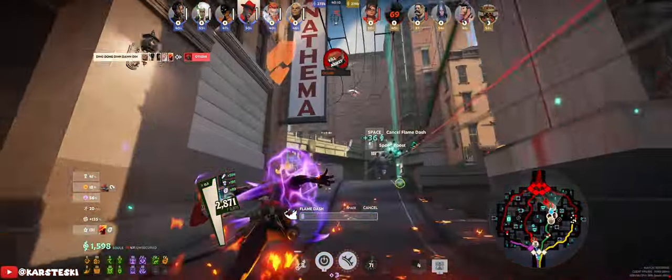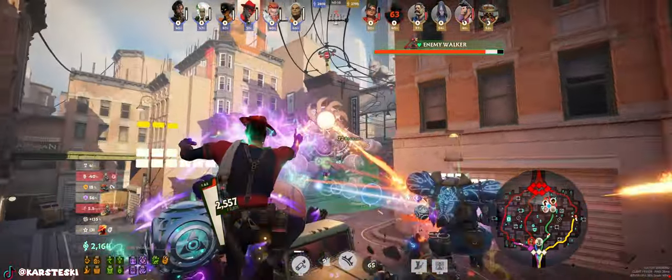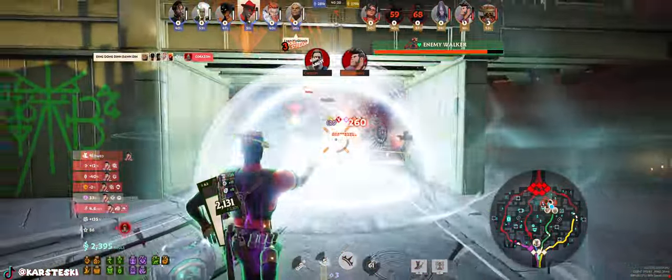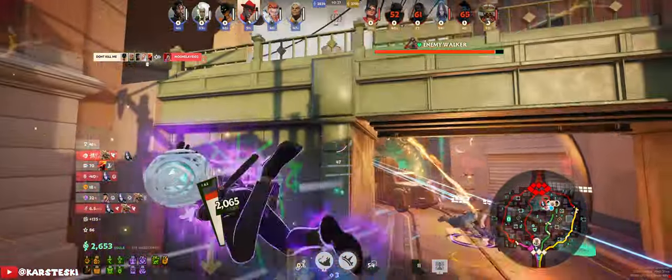Try your best not to sell Infuser — 20 spirit lifesteal and 20 spirit power is just insane value no matter what. Bebop pulled me in while I was mid-alt, which basically committed suicide for him. Then Lash gets one-shot because he can't burst anybody down. Kelvin saves the day with his lovely healing globe — much appreciated.